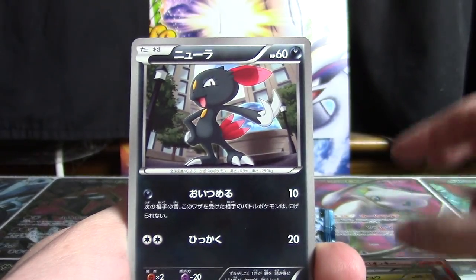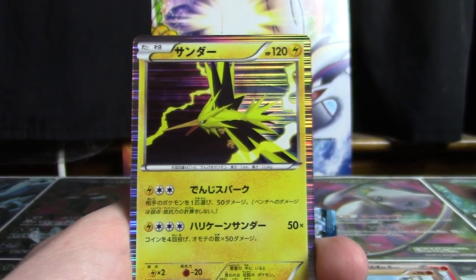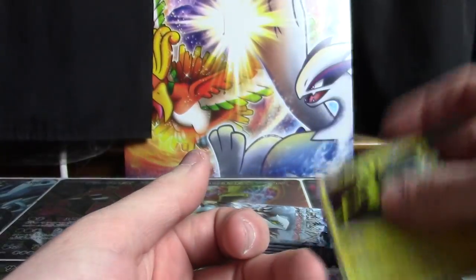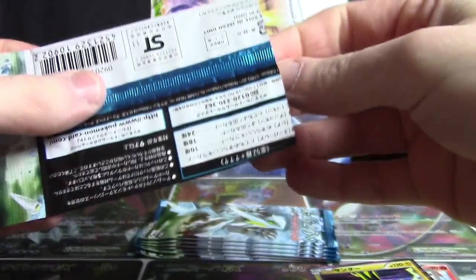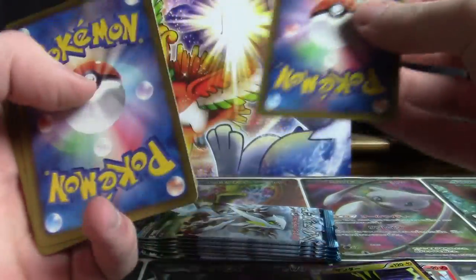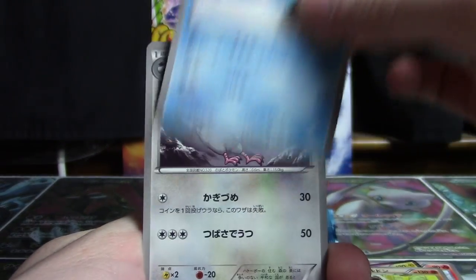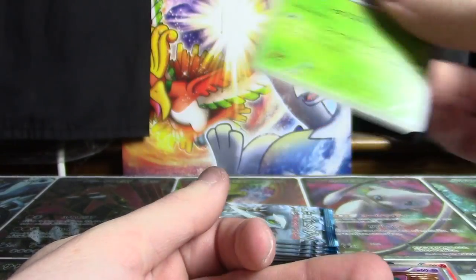Anyways, in our first Hail Blizzard pack: Pokémon Center, Pikachu, a Sneasel, and we've got a Raikou and a Zapdos holo — very nice. Always a fan of getting a Legendary in holographic form. And we've got in our next pack a Groudon, a Cubchoo, a Tranquil, a Ralts, and a Simisage.